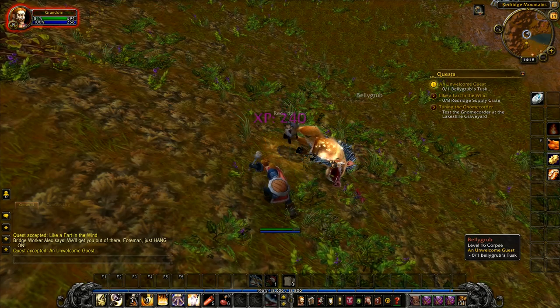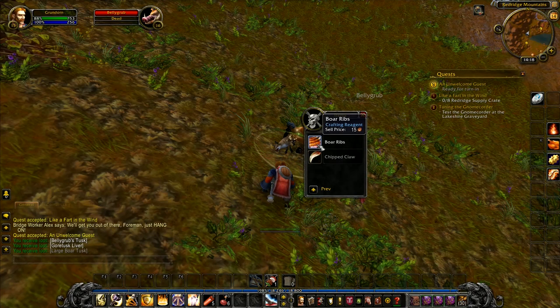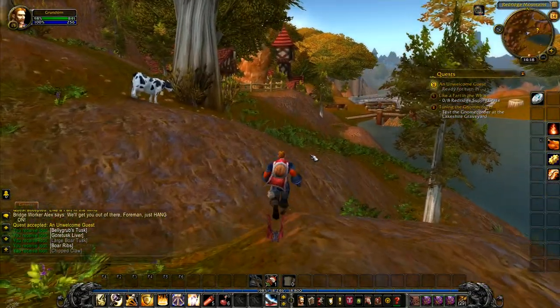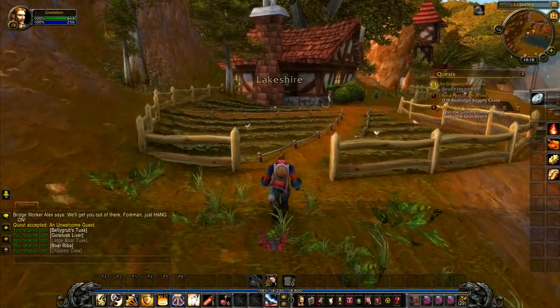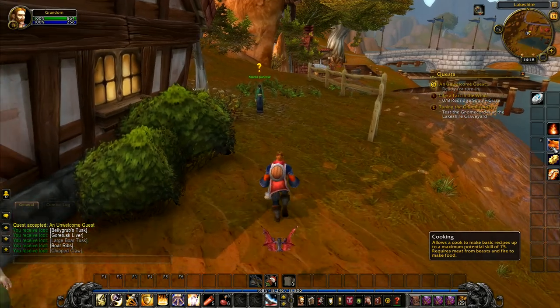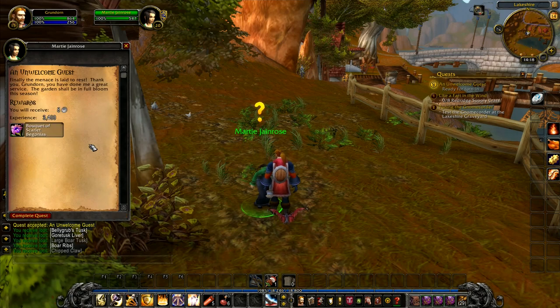We've got a little fox there — let's take care of that one as well. Right, we've got Bellygrub's tusk and a Gore Tusk liver. You can make a pie out of that. I don't think we have the recipe for the pie though. Maybe we'll take a trip to Stormwind soon. When we reach level 20 we'll take a trip to Stormwind and see what recipes we can buy to sort of expand on our cooking ability a little bit. And we could do with learning first aid as well — there's something that we don't have yet.